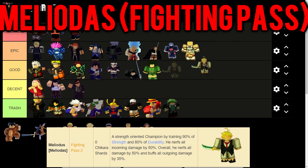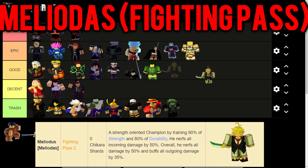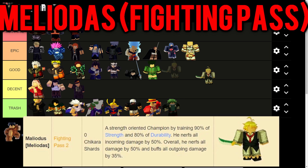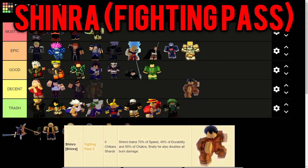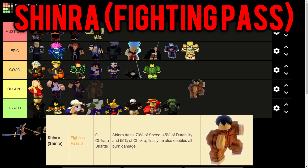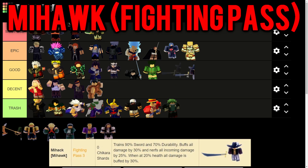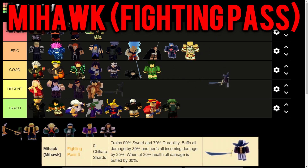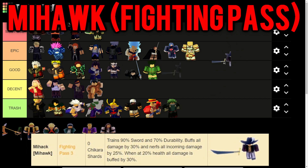Melodas trains an unbelievable 90% strength and 80% durability, nerfs all incoming damage by 50% - a huge bonus - and buffs all outgoing damage by 35%, making him a Must Use. Shinro trains 70% speed, 45% durability, and 55% chakra, and doubles all burn damage - pretty useless in my opinion, so Decent tier. Mihawk trains 90% sword and 70% durability, buffs all damage by 30%, nerfs all incoming damage by 25%, and at 20% health all damage is buffed by 30% - really good, but not Must Use since better champions exist in the same category.